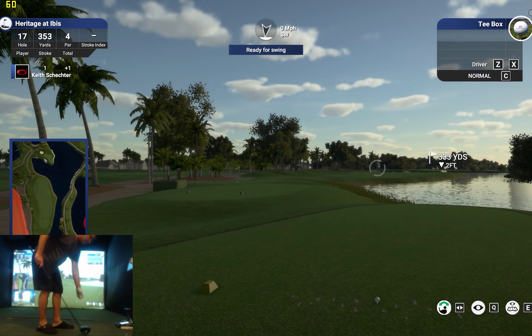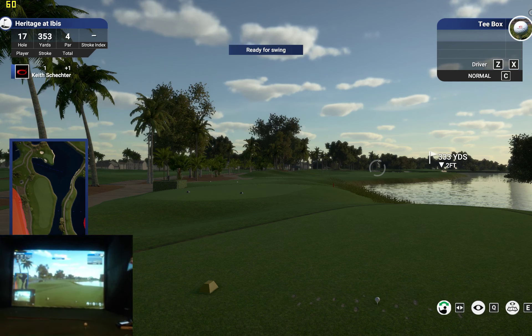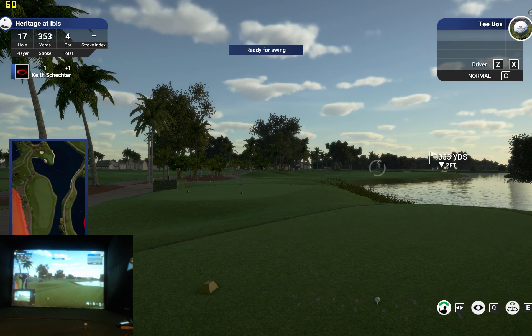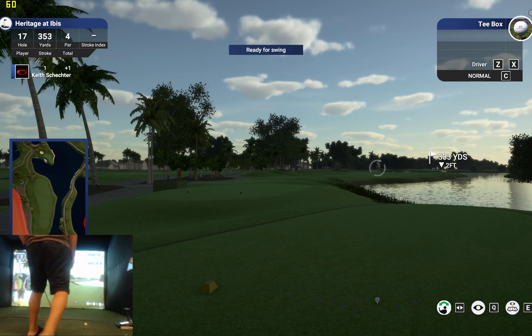Let's see what happens here on this par four — let's go ahead and drop this one into the fairway and take it from there. I feel like I shot an 84, which is two strokes worse than my best score I've ever shot on a real course. I feel like on this hole I put it in the water and I want to see if I made double or triple. Let's pull that scorecard. Ibis Heritage — oh, I shot an 83. I got a double on this hole, including a penalty stroke. I shot an 83 on this, and 82 is my best round ever.